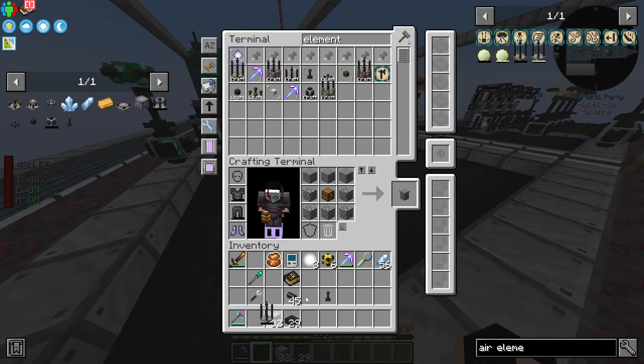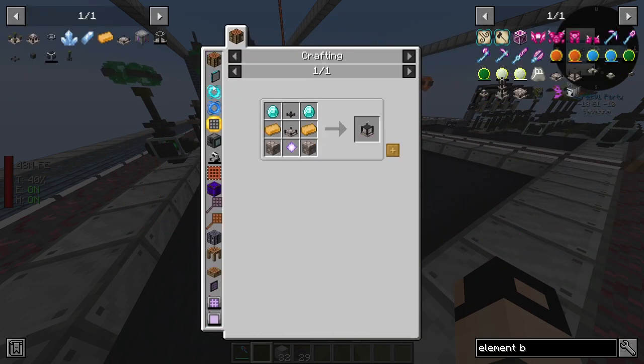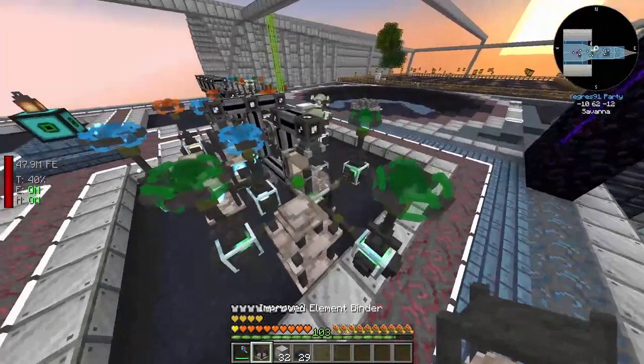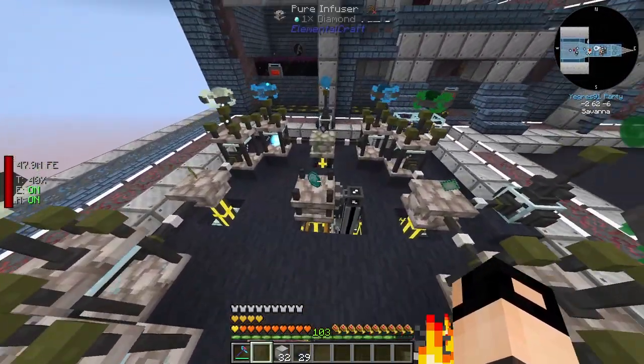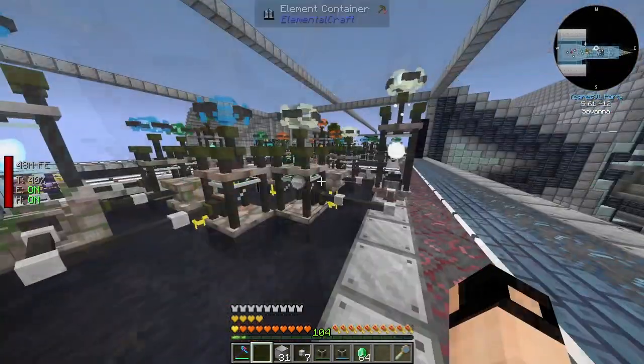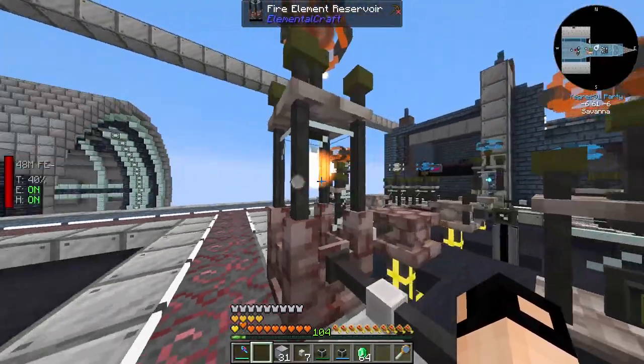Now that pure crystals are going better, I'll craft some better element binders and maybe some reserve jars which store more element. We've got the fourth binder - but this is still not going fast enough. I need more sources.